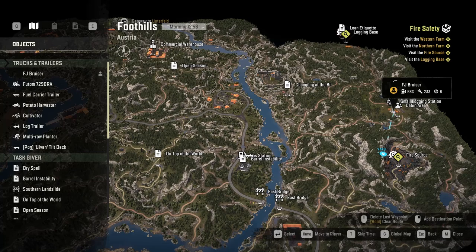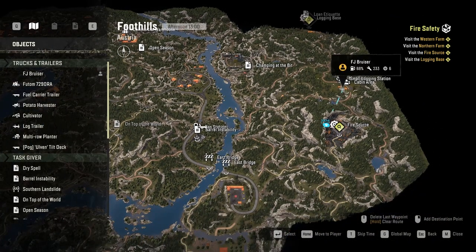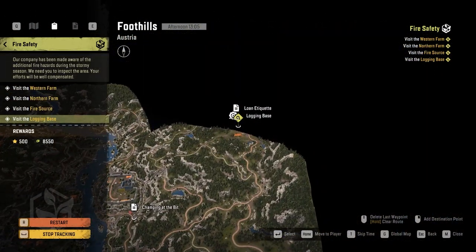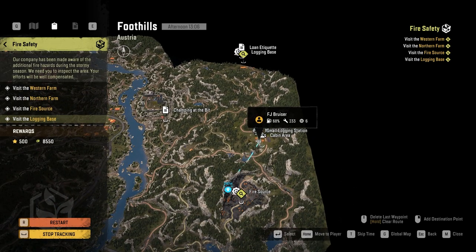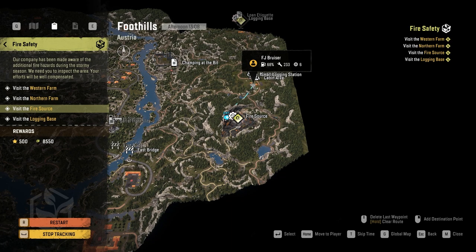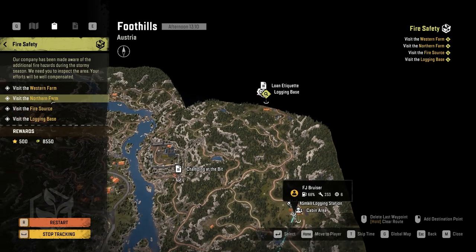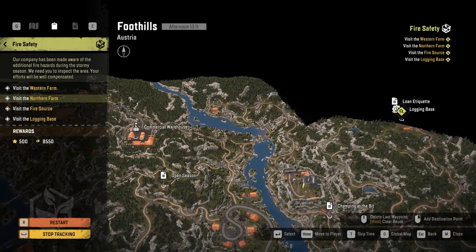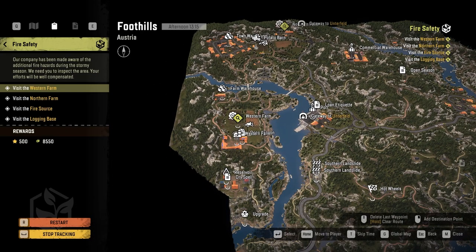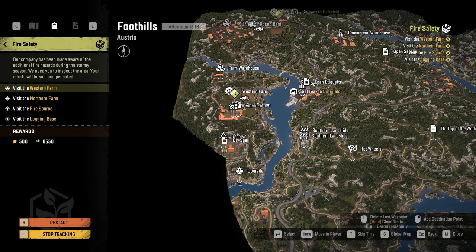For Fire Safety we've got to visit the login base, which is roughly where we are now. Fire source is down here, and there's also a plains login base up here, not far from where we are. So I'm going to go to fire source first, then up to login base, then northern farm, then down to western farm, and once we've done that we can get the last upgrade on this map.